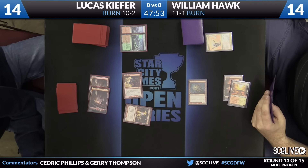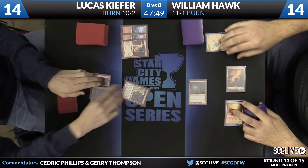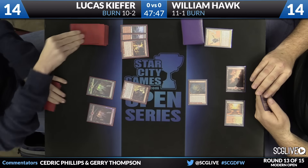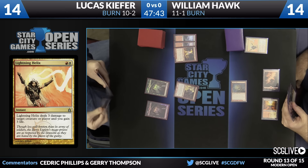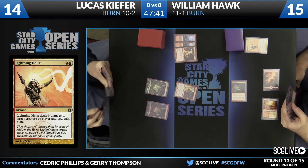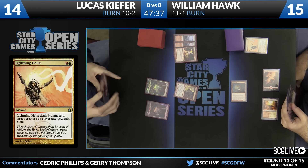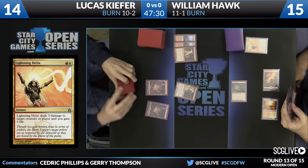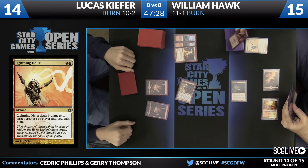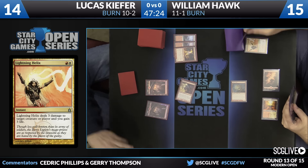Follow-up? Lightning Helix. One of the most important cards in the mirror. And Lucas does not have any copies in his main deck. William has two. It's weird to say that deal two, gain three is not particularly efficient given the burn spells available. It is one of the most inefficient cards, oddly enough, but fantastic in the mirror. So if you're expecting a lot of burn — we've got 12 copies in day number two, and you have to imagine there were more in day one — might be a good time to play some main deck copies like William Hawk is.